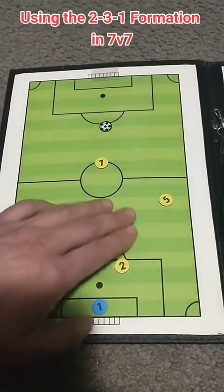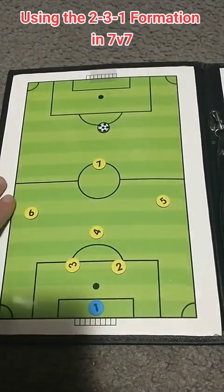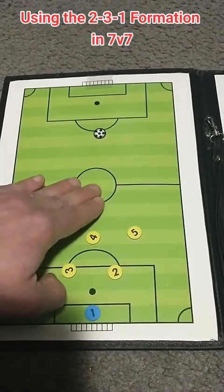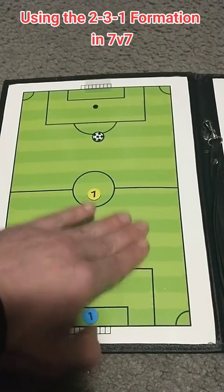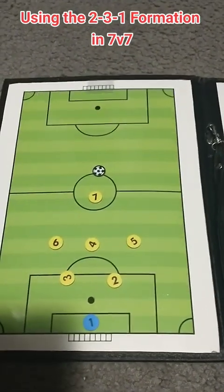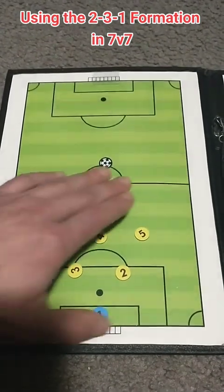First off, defensively, we are going to want to be compact. The best way we can be defensively is in this position here. This way, we have the center of the field cut off from the attackers.